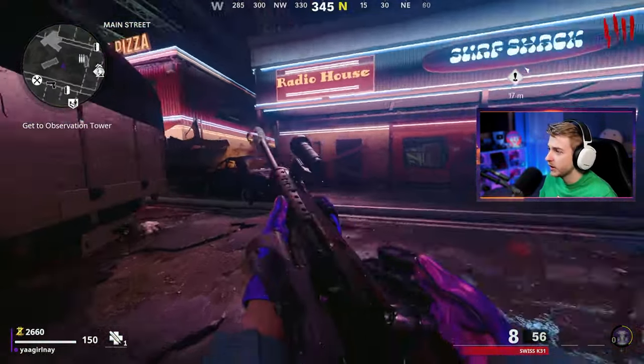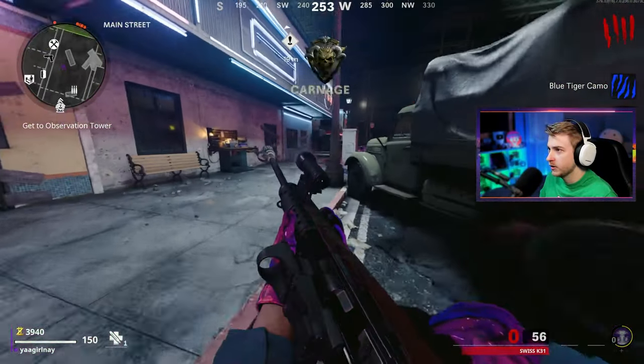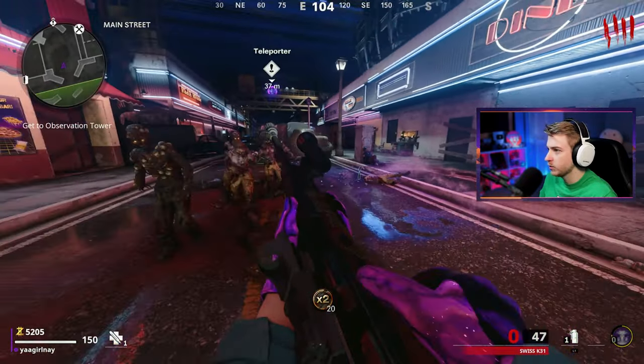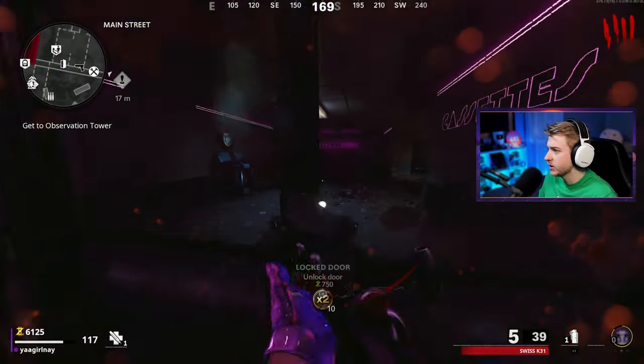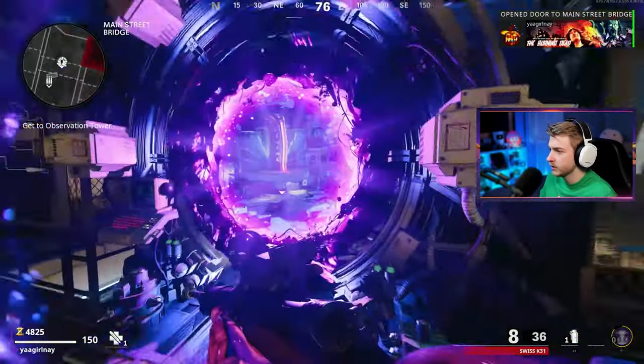I'm still real mad that they got rid of that truck spot — I'm going to say that every time we're on here. There's a Blue Tiger camo, let's go. Let's focus on these crits, get some points, and then we'll move on towards our teleporter. We should have enough points to get through. There's Loose Change — open this up, let's head to the teleporter.